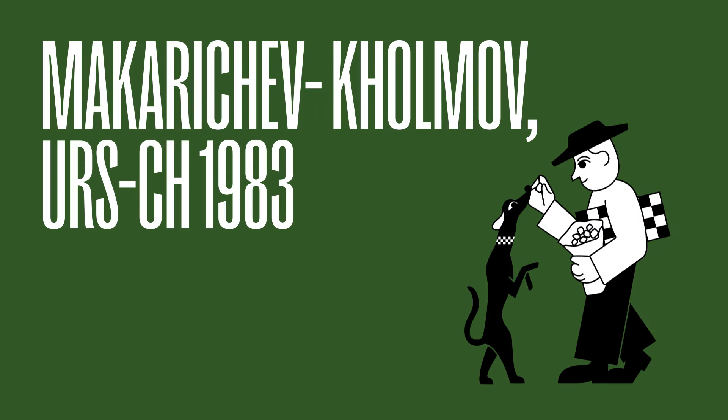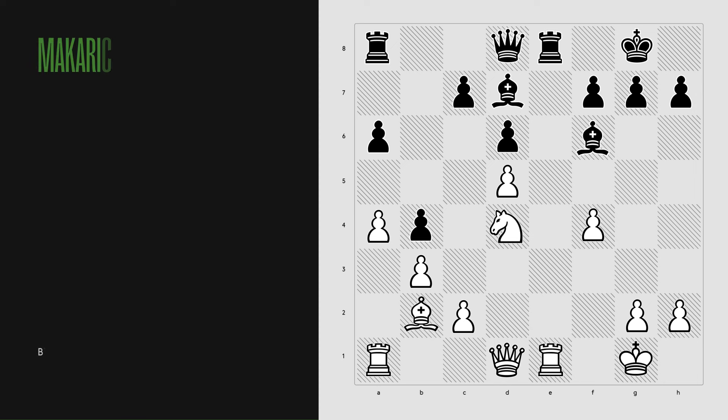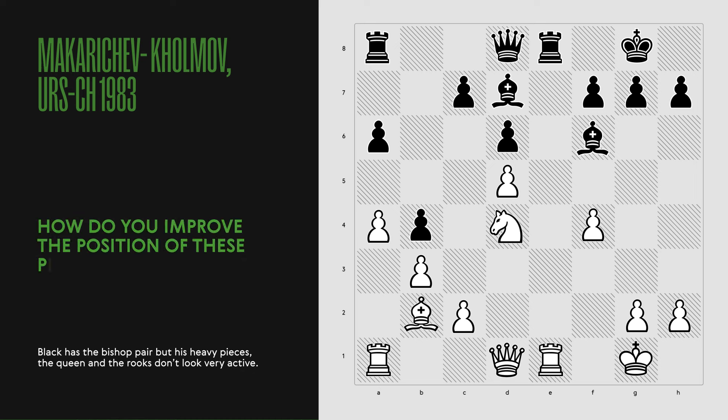Makarichev and Kolmov in the URS Championship of 1983. Black has the bishop pair, and his heavy pieces — the queen and the rooks — don't look very active. How do you improve the position of these pieces?